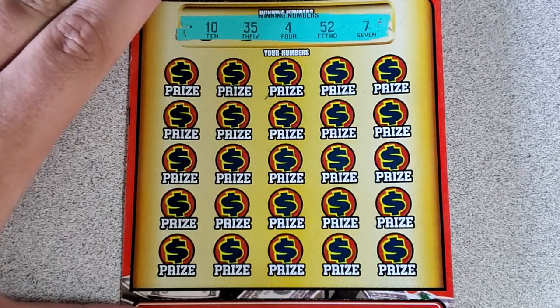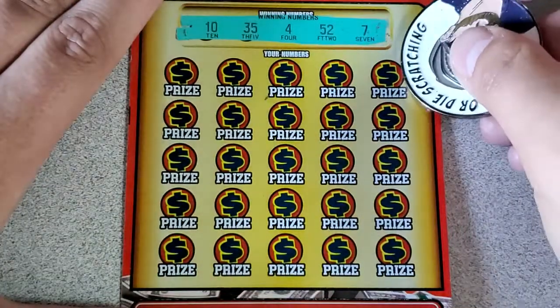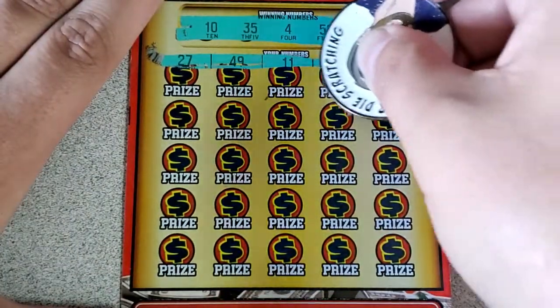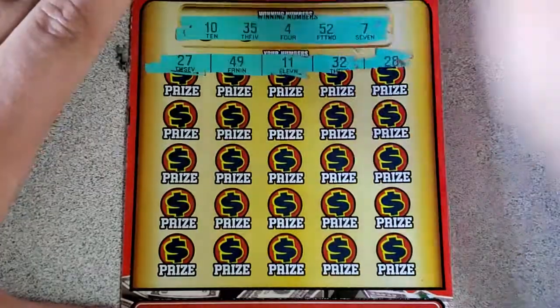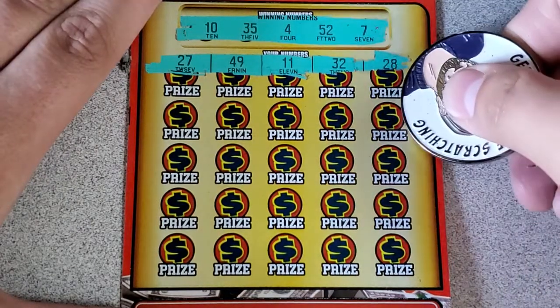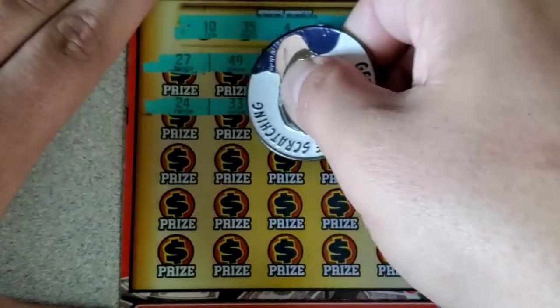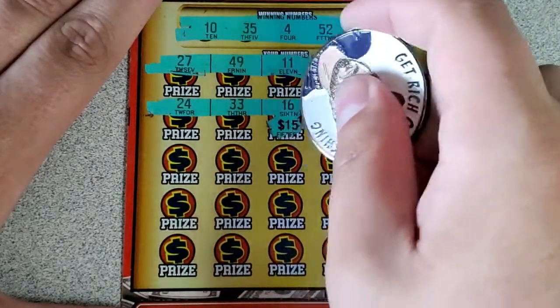Second $100,000 jackpot ticket. Looking for a 10, 35, 4, 52, and a 7. Numbers revealed: 28, 32, 49, 27 — nada. Then 24, two dozen, 33, 16, 45, 29 — nothing.